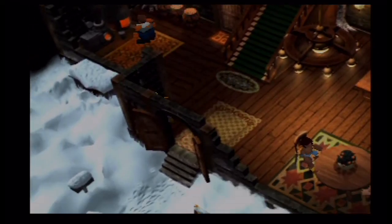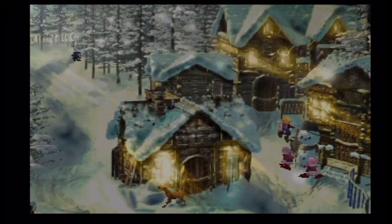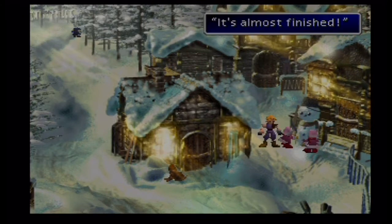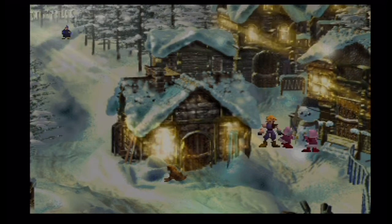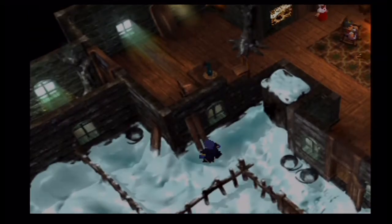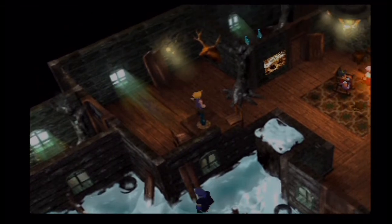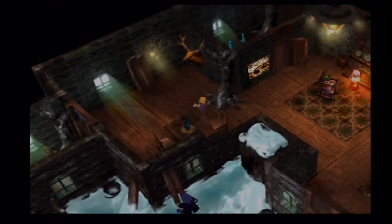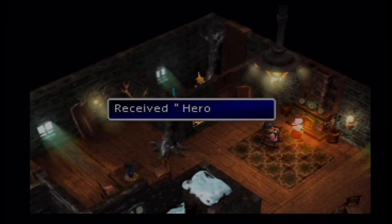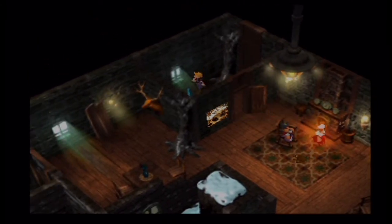Alright, there's one more building to look at and that should be about it. Then we'll go on. The snowman — I just couldn't get past him. Anything interesting in here? Yeah, there's a couple items in that room over there. In here we get a Hero Drink and a Vaccine. Sweet.